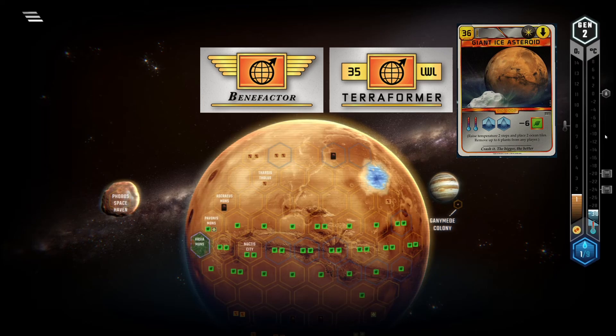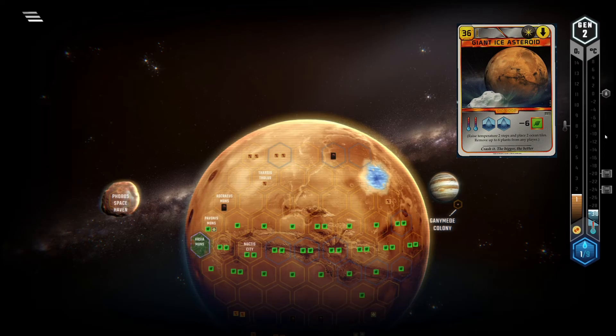Especially when I go for Terraformer, I always have one thought in the back of my head: what if my opponent has GIA? He could just steal that milestone from under my nose. So we established that this card is super influential, and we haven't even talked about the plant destruction yet.